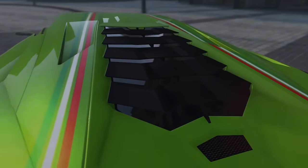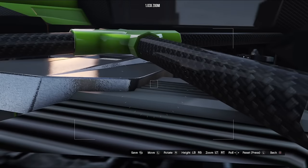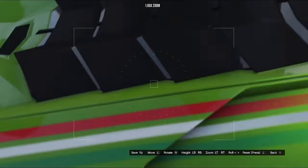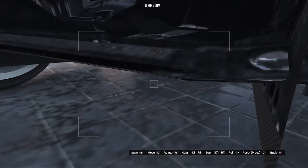The Ignis has an engine as most cars do, but the weaponized Ignis does not — because the turret goes where the engine would be. We know this by going to Rockstar Editor and checking underneath the turret: there is no engine whatsoever. The weapon completely replaces it.